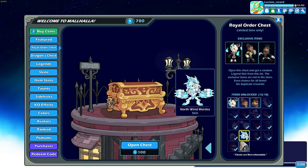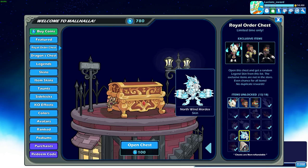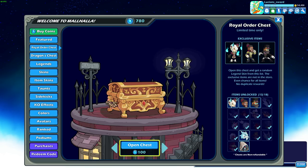You can never go wrong with an old man with a big mustache and a top hat. And then of course the only two that I don't have other than those are the Northwind Mordex and the Wasteland Brax — two skins that I honestly would not mind having. So, without further ado, let's open the Royal Order chest.